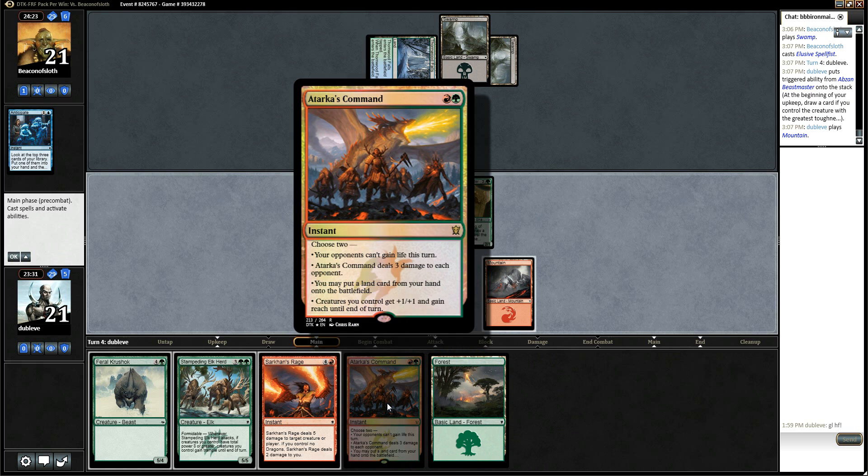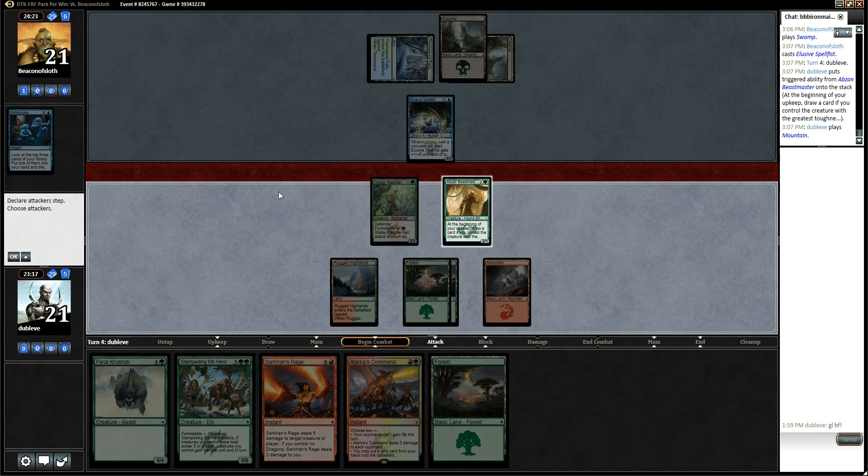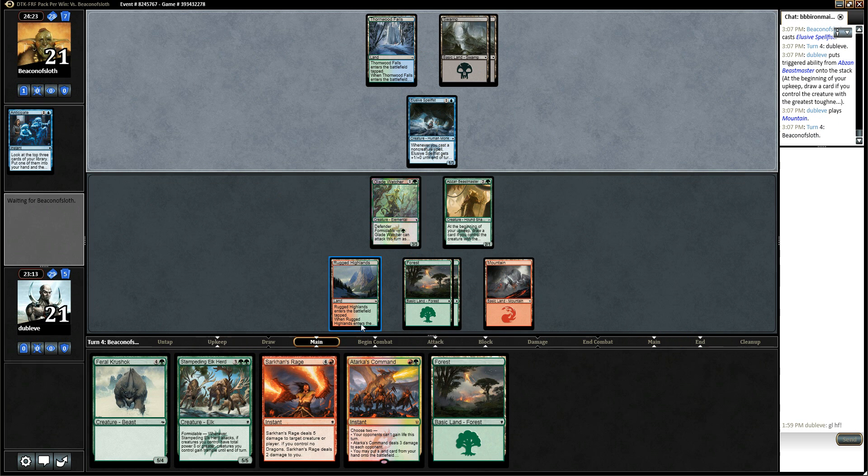I don't really want to use this right now. I could put a land card on the battlefield, but I don't think I need to do that. I can trade this Tarkus Command for his Spell Fist and three damage, but I don't think there's value there. And I can't attack with the Glade Watcher yet. So I'm just going to pass and then play one of my five drops — probably just Elkurd next turn.